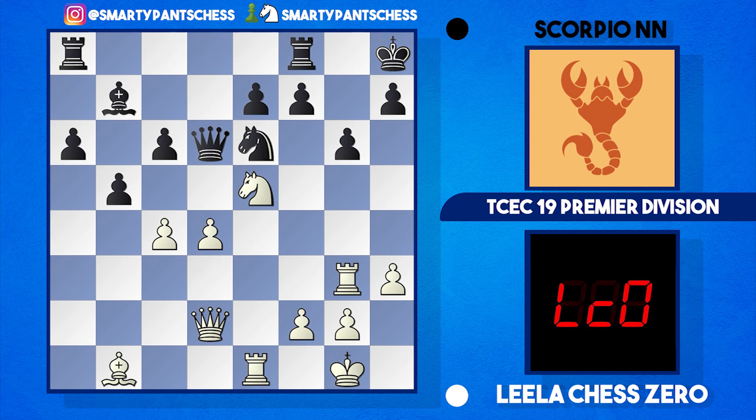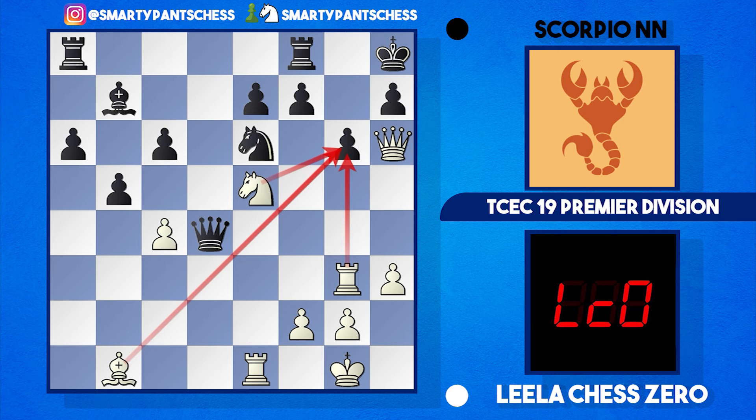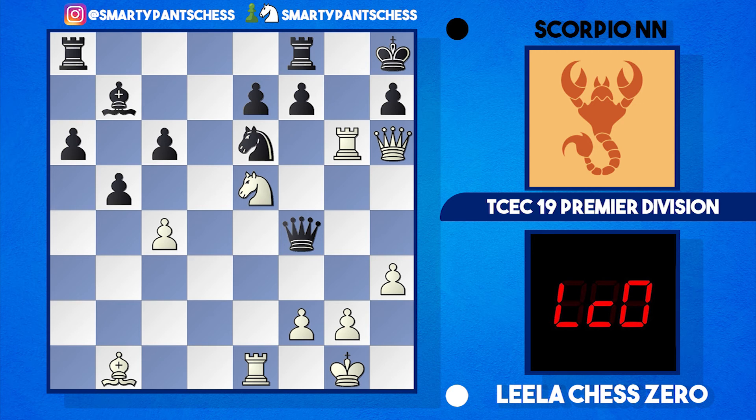Leela continues the attack with knight to e5. I looked at what happens if Scorpion took another pawn — queen takes d4 — because if white trades queens black is just three pawns up, which is insurmountable. However, white can play queen h6, then you've got three pieces hitting the g6 square. After queen f4 trying to trade queens, white could play rook takes g6 — the h-pawn is pinned, and if the f-pawn takes, knight takes g6 comes with check winning the queen.